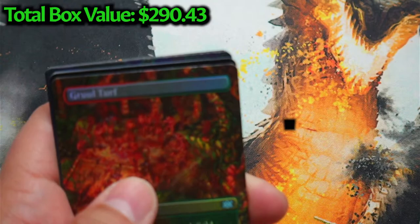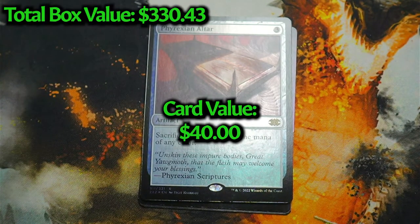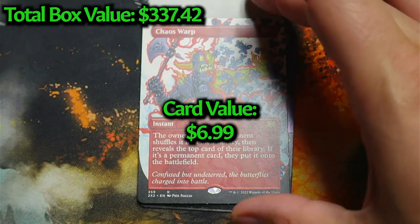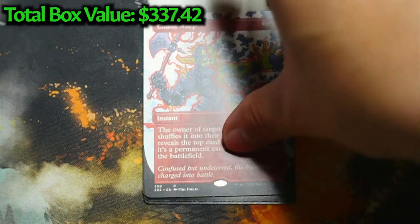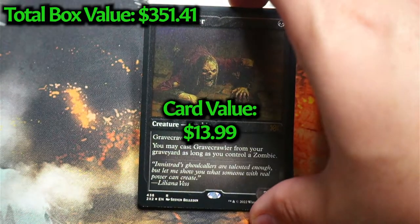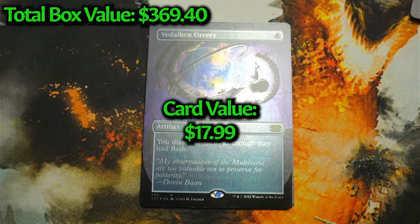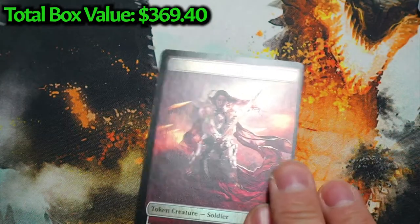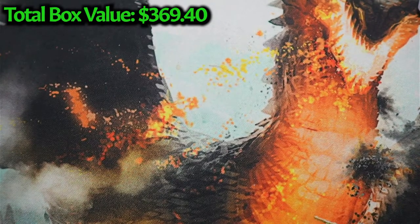Alright, pack three. We've got Phyrexian Altar — very nice, very dope — followed by Chaos Warp. Love the art for that one, very nice art. Wish this was the foil, but Chaos Warp — yeah, very nice. Next: Grave Crawler. Vedalken Orrery — oh very nice. Cast spells as though they had Flash — not too shabby at all. Followed by a Boar with a Soldier token. Not too shabby for this pack.